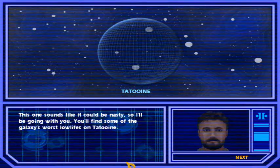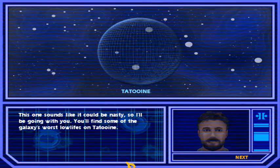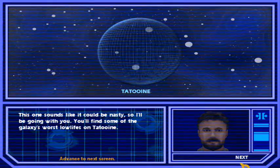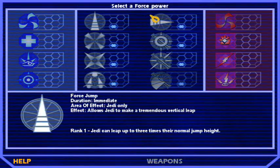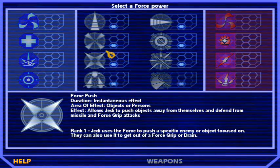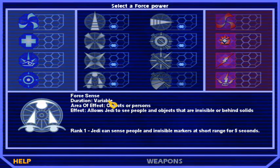This one sounds like it could be nasty, so I'll be going with you. You'll find some of the galaxy's worst lowlifes on Tatooine. Guile will not actually fight with us in the mission because he will fuck off somewhere when we begin. Welcome to the force power screen. This screen allows you to increase any one force power by a single rank — the maximum is rank 3. The neutral powers in the middle will increase of their own accord, so you can pretty much ignore them whenever you're on this screen.